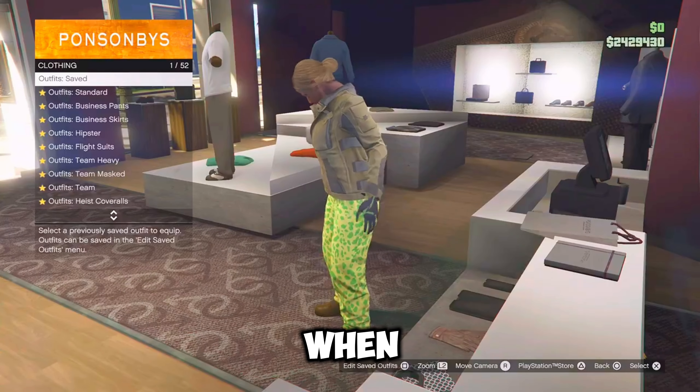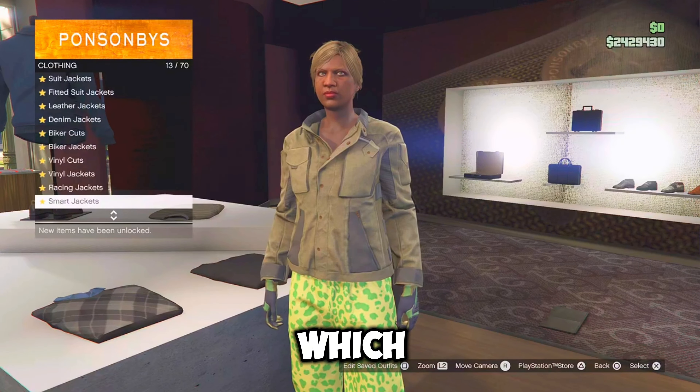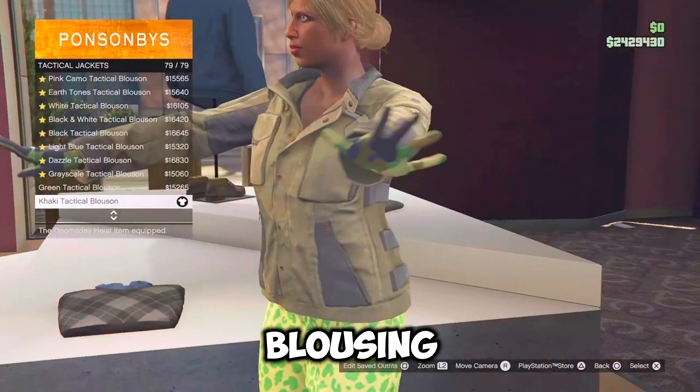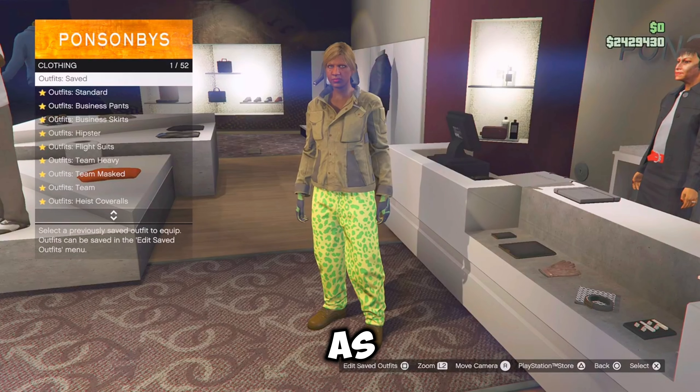Now for orange three, I'm going to go back to the tops, go down to tactical jackets and equip the last one, which should be the khaki tactical blouson. Once you have it, just go back to the front counter and save this outfit as orange three.